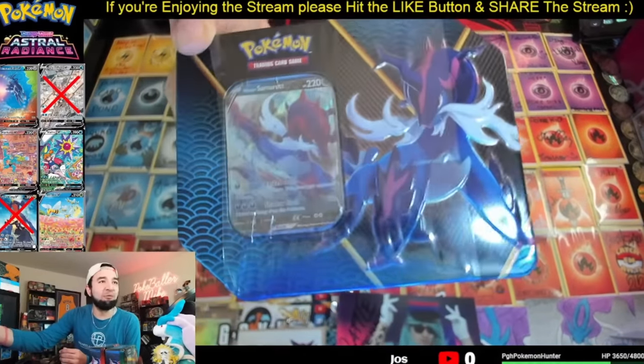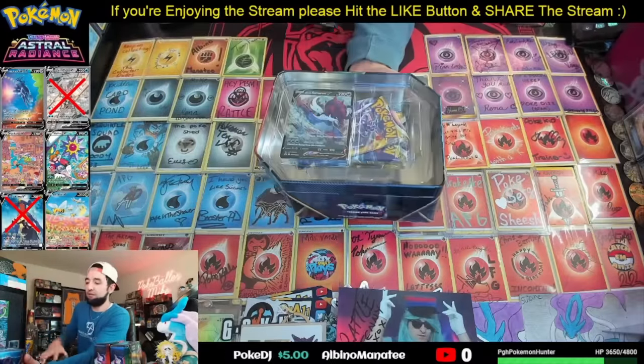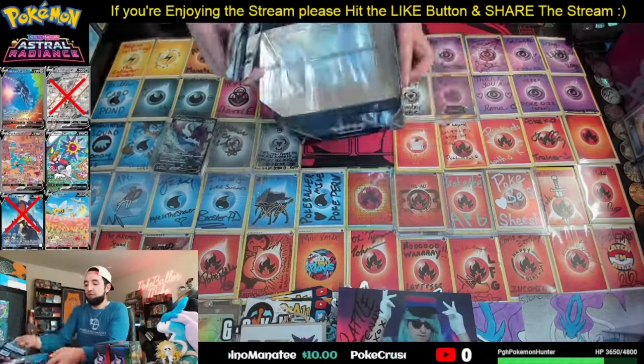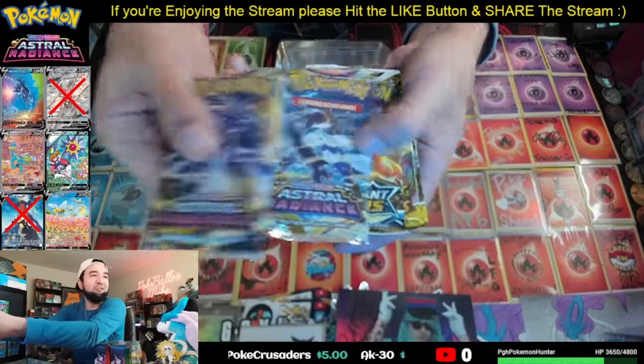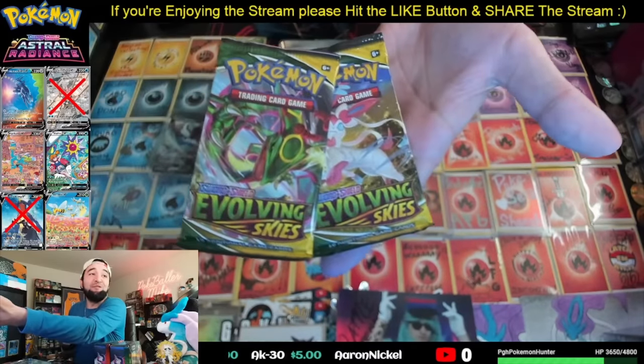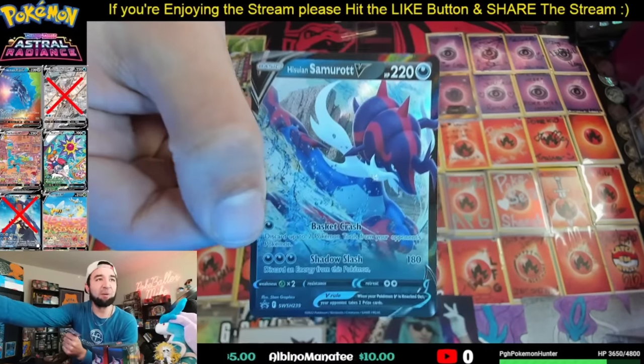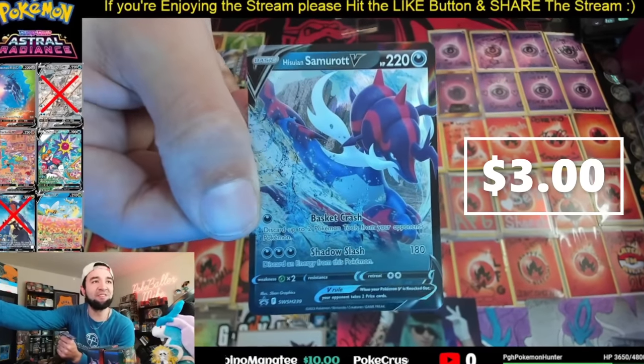First one we're going to rip into is this Samurott tin right here. We got the tin open. We've got Astral Radiance — two of those — Brilliant Stars, and two Evolving Skies, which is absolutely fire. There's the Samurott V promo that comes in the tin.